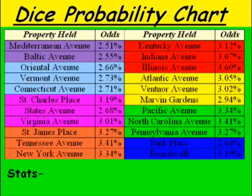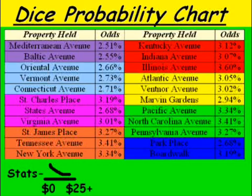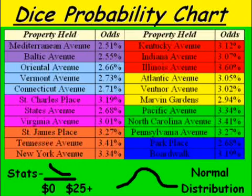Moving on to statistics: if you take an individual property, the cash flow from the probability chart is actually going to be skewed to the left. By skewed to the left, I mean you're going to get a lot of zeros, and occasionally a big number — say $25, $30, or $50 depending on the property. Boardwalk is the easy example: you get $50 cash flow or zero, and most of the time it's going to be zero.